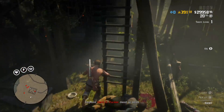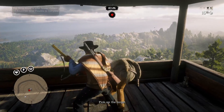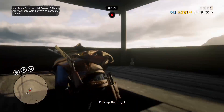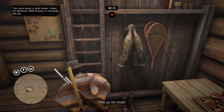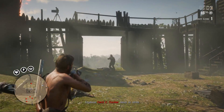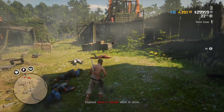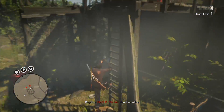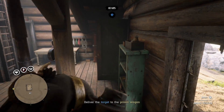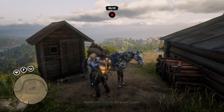L.A. Noire released in 2011, with the story set in Los Angeles in 1947, following an LAPD officer who solves a range of cases across five divisions. Players must investigate crime scenes for clues, follow up leads, and interrogate suspects, and the player's success at these activities impacts how much of each case's story is revealed. Finally, Max Payne 3, released in May of 2012, has players controlling Max Payne, a former detective. Nine years after the events of the second game, Max becomes employed as a private security contractor in Brazil but quickly becomes entangled in a quest filled with death and betrayal. An online multiplayer mode allows up to 16 players to engage in cooperative and competitive gameplay.